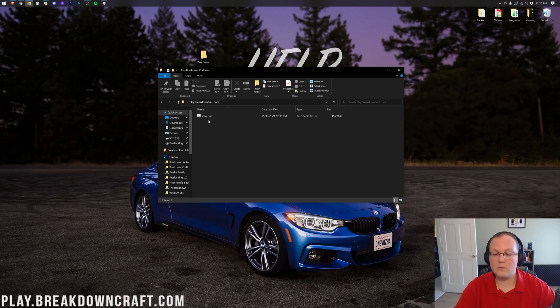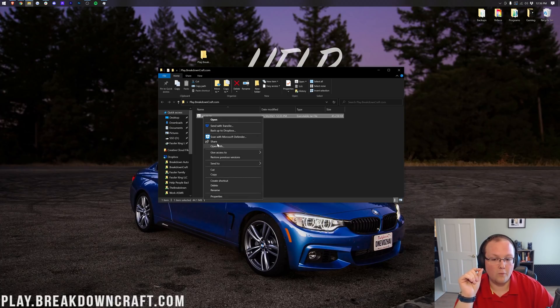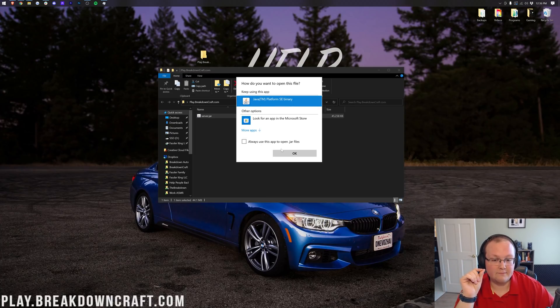Open up this folder and open up the server.jar by double-clicking on it — assuming it has the Java logo. If it doesn't, right-click, click Open With, then click Java, and click OK.